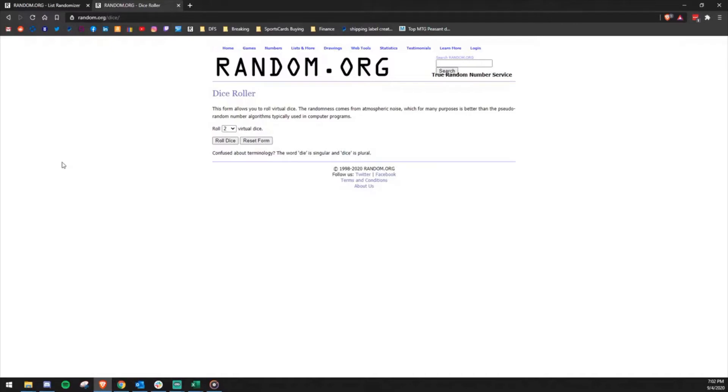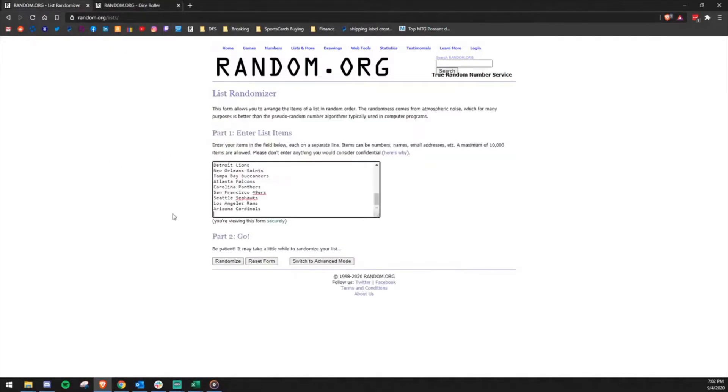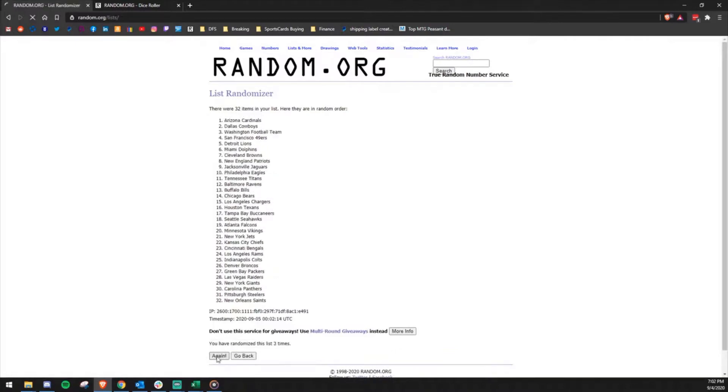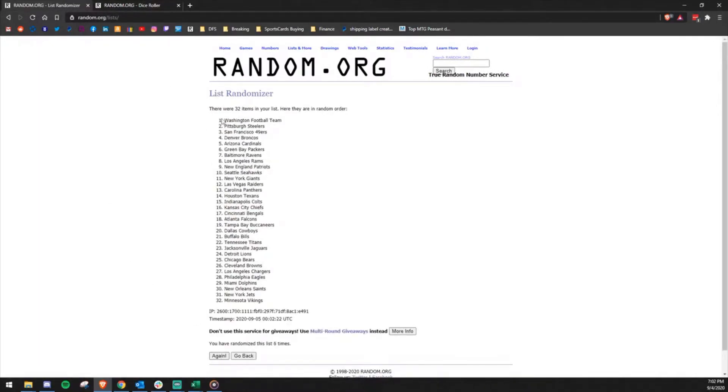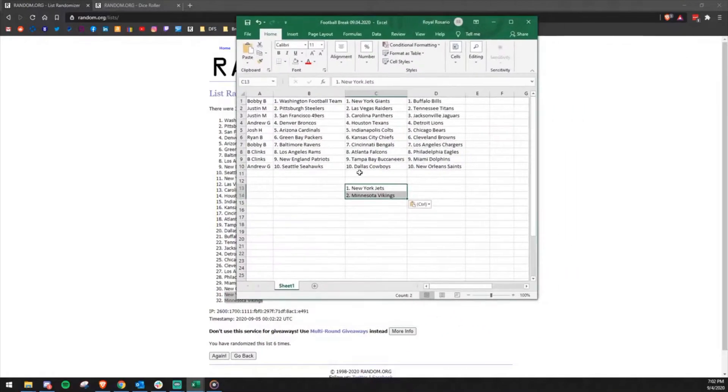We got six on the dice, so we're going to randomize the list of teams six times. Good luck. Once, twice, three, four, five — right down here — dice roller, five plus one is six. Good luck everybody. Copying in teams 11 to 20, 21 to 30, and the two leftover teams will be the Jets and the Vikings — those are teams 31 and 32. Copying those over into the list.